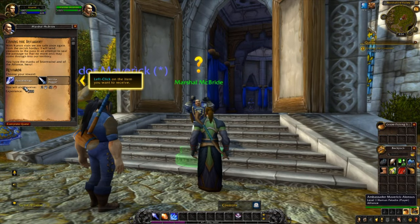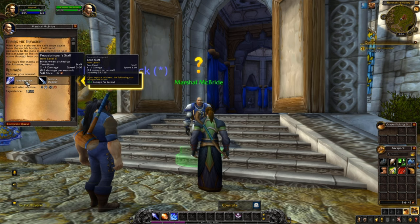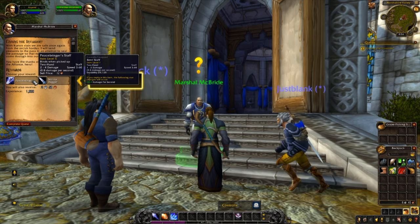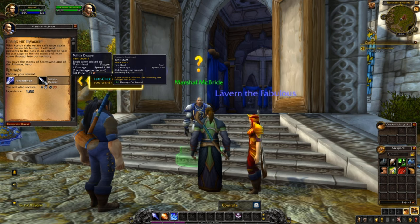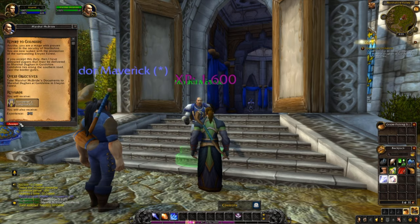Back at Northshire Abbey, you get to pick which item you'd like: a dagger or a staff. Hovering over one or the other shows you what the item is, its weapon type, damage, attack speed, damage per second, and sell price. Next to it shows what you currently have equipped so you can compare the two. The staff gives 0.4 damage per second increase compared to 0.1 for the dagger.